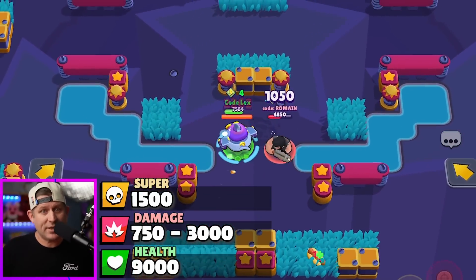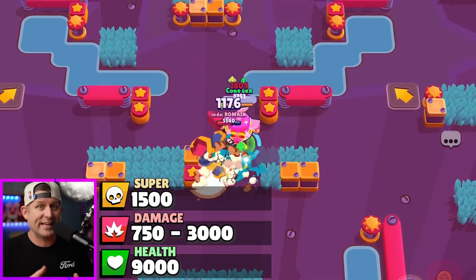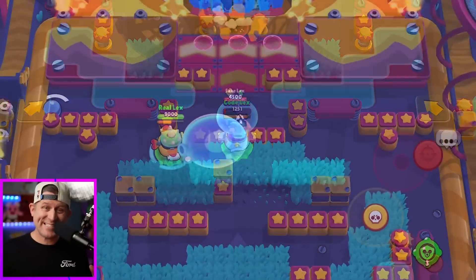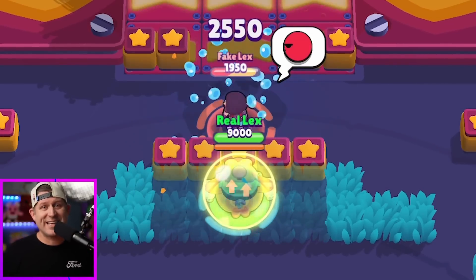You can also just tap the auto-aim and it'll shoot in a much smaller area and for vastly less damage. However, the craziest thing about his shot is that it can shoot through walls. That's right, you heard me — big balloon through the walls. It makes perfect sense.